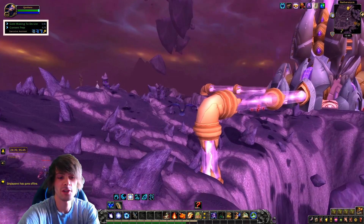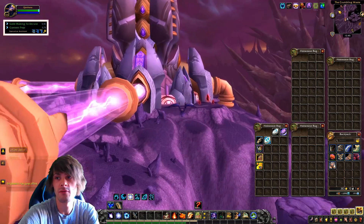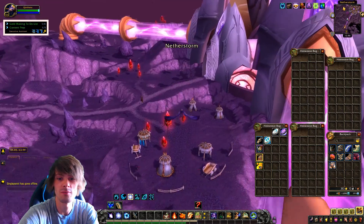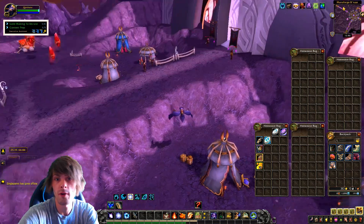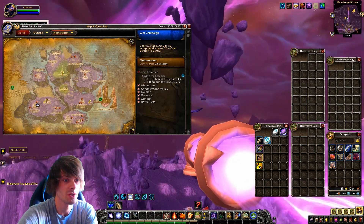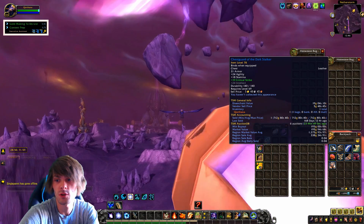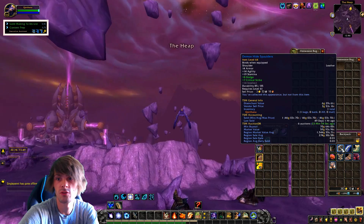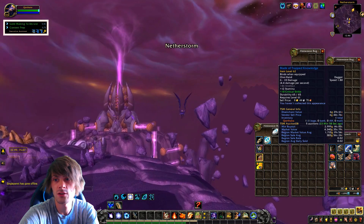So what did we actually get from this? We got quite a bit of stuff through an hour's worth of farming up these chests. We're going to fly around and farm up some chests right now in Netherstorm since it's been a while since I checked these areas. All you do is fly over to where the treasure chests are. We got the Chest Guard of Dark Stalkers, which was 1,993 gold.